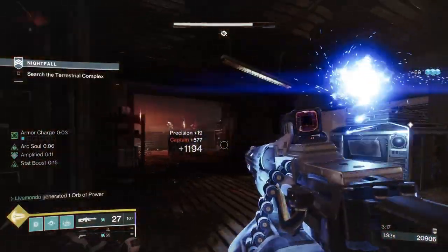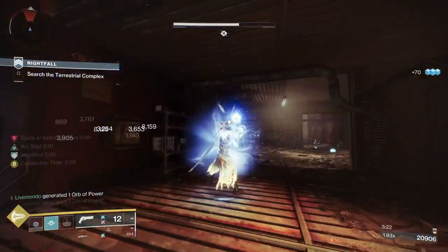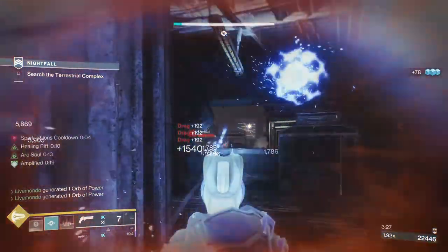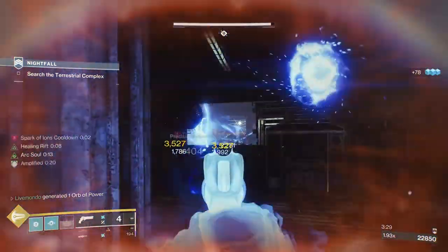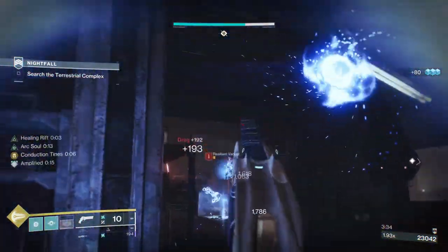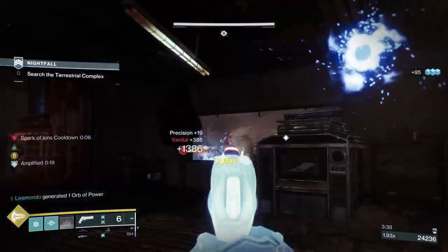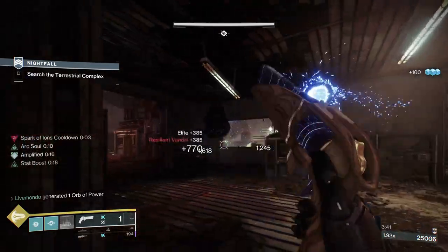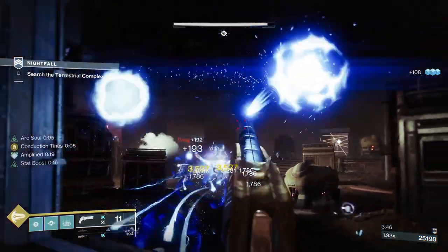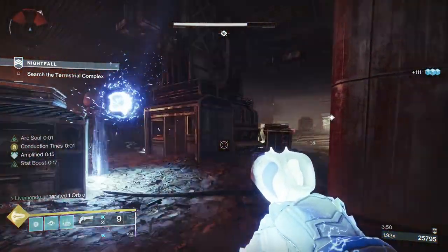We'll just take these two captains out with my heavy and throw a grenade over there. Even if you mark them with arc damage but kill them with a weapon, you will still get some of your abilities back. What I'm trying to do now is get the arc buddy to mark some of these — because if he marks them and I get the kill, it will produce an Ionic Trace for me. See that Ionic Trace trying to make its way back?